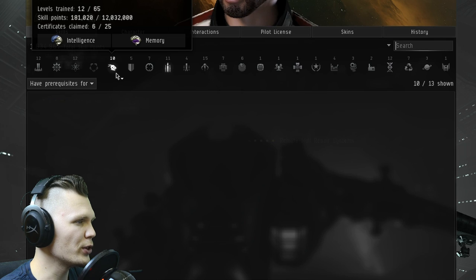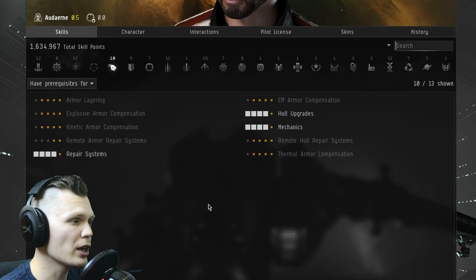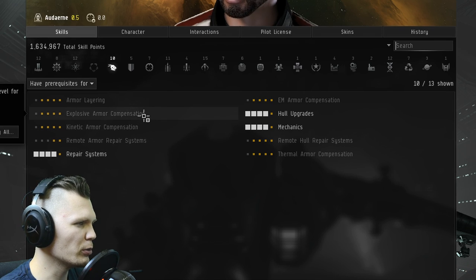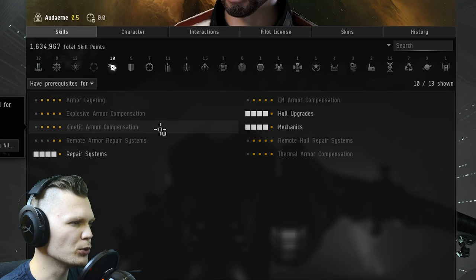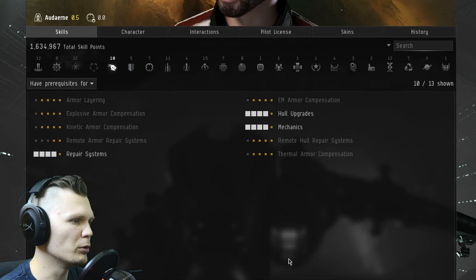The other skills you need to train up are of course armor: Hull Upgrades, Mechanics, and Repair Systems — these three are very important. It will also help if you do a bit of Explosive Armor Compensation, Kinetic, as well as EM and Thermal. Those skills will help you tank damage a little bit better, but I don't think they're really necessary at the start.